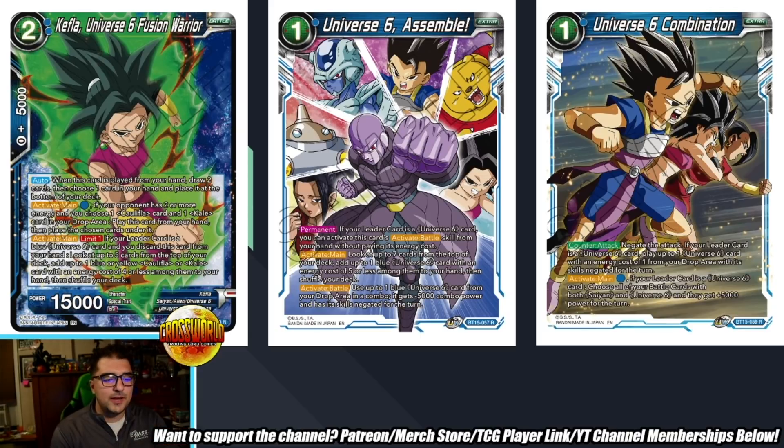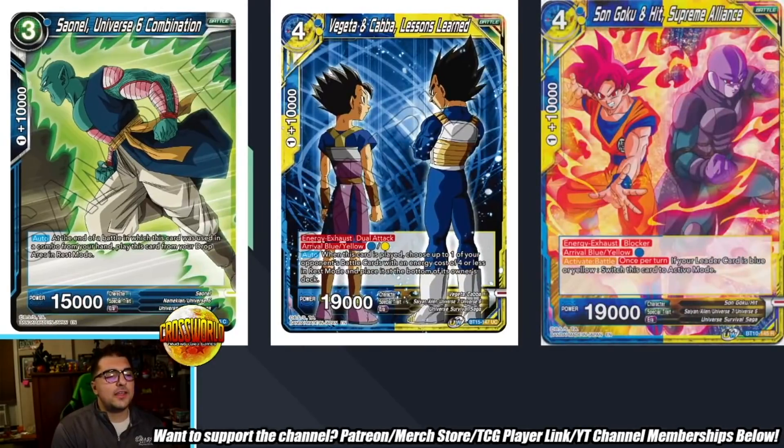U6 Combination Counter Attack: get the attack, and if your leader is a U6, play up to one U6 with energy cost of one from your drop with skills negated — just getting back a free 5k, not bad. Activate main: pay one blue — if your card is a blue U6, choose all your battle cards with both Sand and U6, and they get plus 5,000 power for the turn. Not a bad card when you're going for game, and it also serves as a negate. It works pretty well against effects like Sensu Bean protector of the people — a cool card nonetheless.